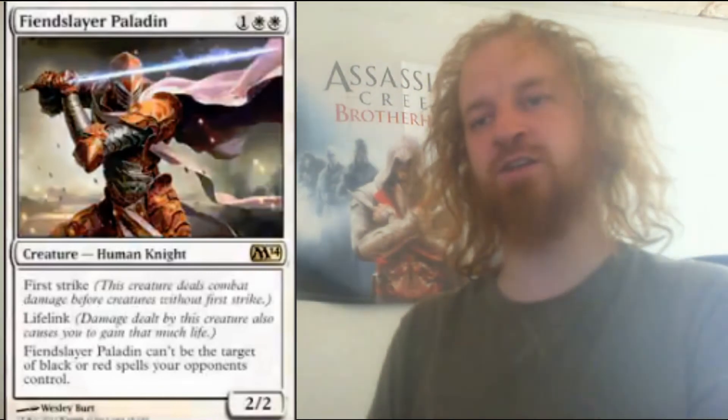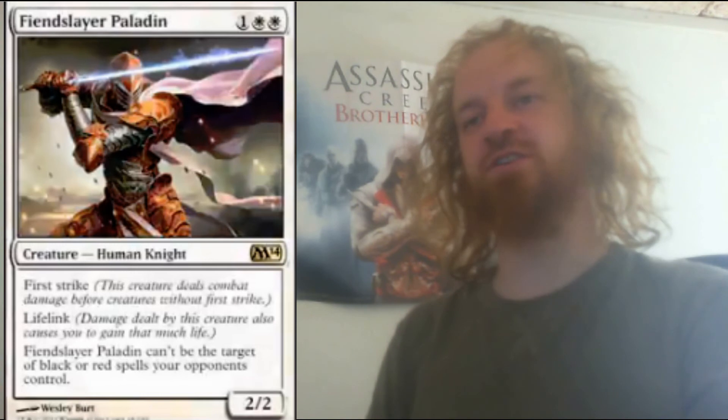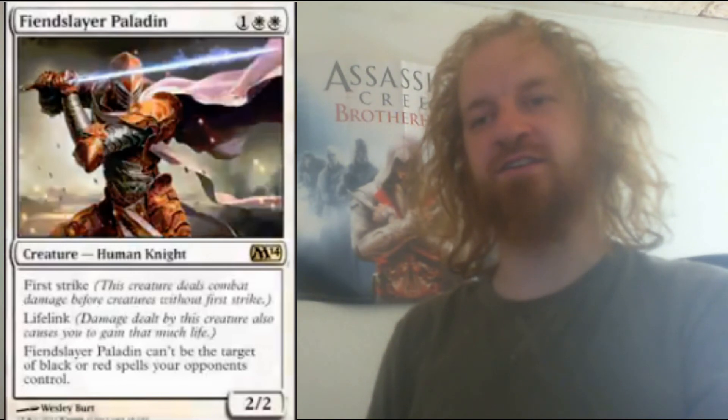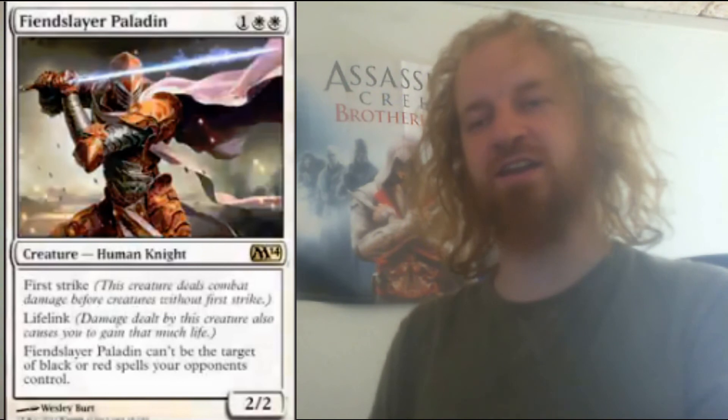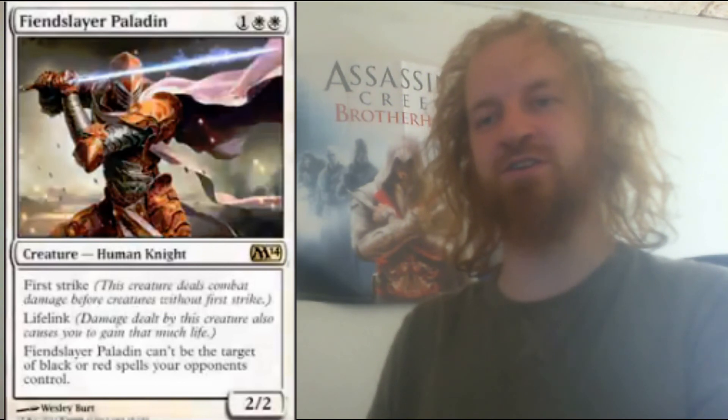The next card I want to show today is called Fiend Slayer Paladin, which is a 2/2 white human knight creature that costs you 3 mana to cast. It has first strike, lifelink, and Fiend Slayer Paladin cannot be the target of black and red spells your opponents control. I really like the art on this creature — I think it's really beautiful. I also really like that he can't be the target of black and red spells, which is a huge thing at the moment. So all around he's a nice creature with first strike, lifelink, and protection from black and red spells.